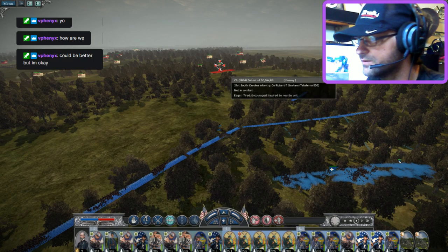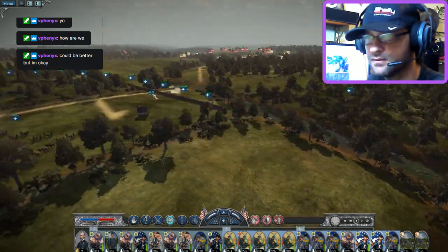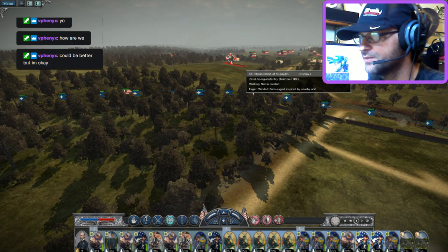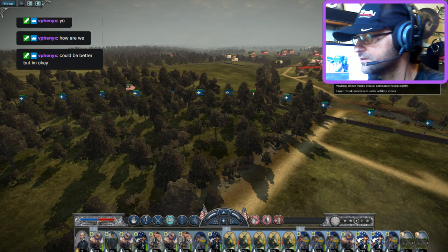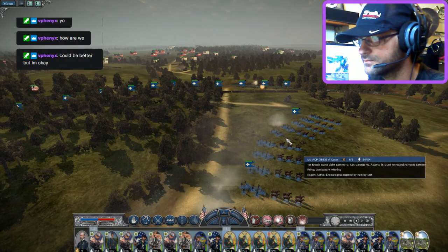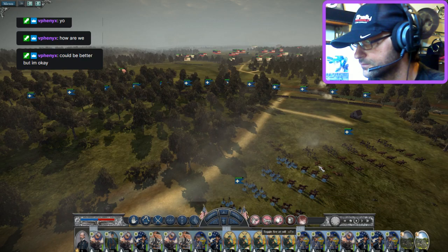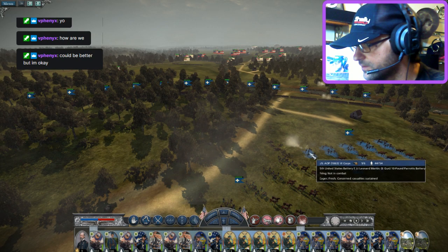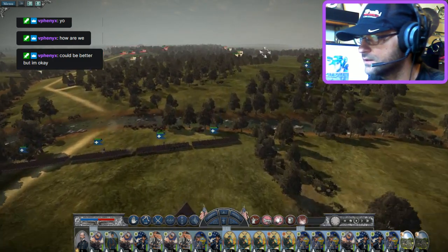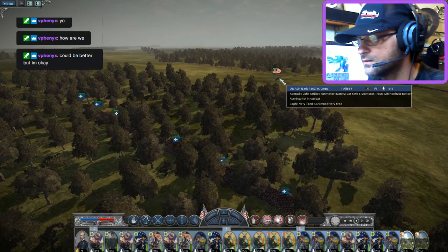I'm going to restation those men on a slight angle because we do have a lot of South and North Carolinians coming through over here. My troops are the only mixed troops — most of these are South Carolina and North Carolina troops, and most of these are going to be Georgia troops with a little bit of mixed. We're just going to let these guys fire at will. We'll use this one to target those howitzers — the howitzers are kind of scary. My ally has already lost their howitzers — that's not a great thing to see.